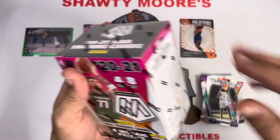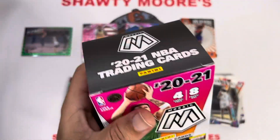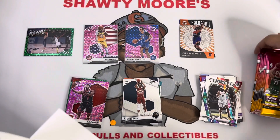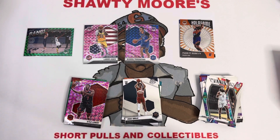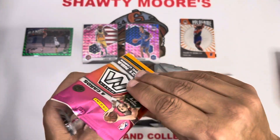Now let's get into the goods — let's go into the blaster and see if we can find that orange fluorescent somehow, some way, or at the very least add another Lamello or an Ant-Man to the collection. This Walmart blaster box came in the mail today — was able to score one when they did their drop this week for retail price. Every time I tried to add more than one to the cart it would tell me it was out of stock, so I had to settle for one box. Let's see if we can get that one box magic — four cards per pack.